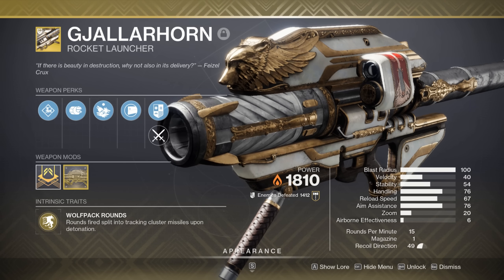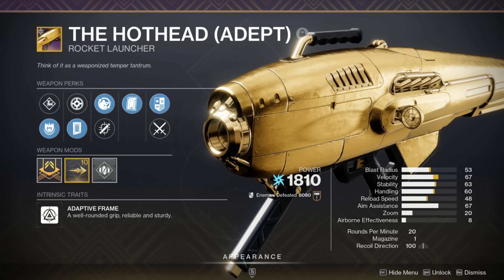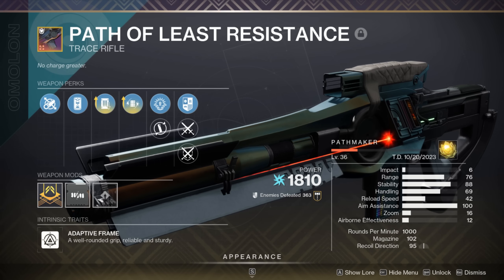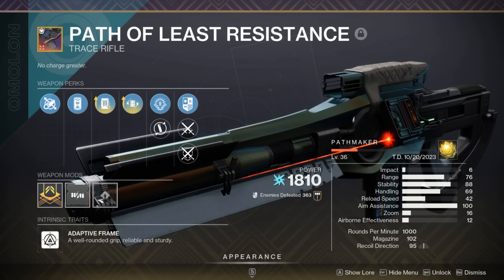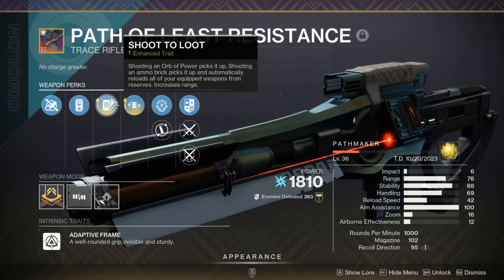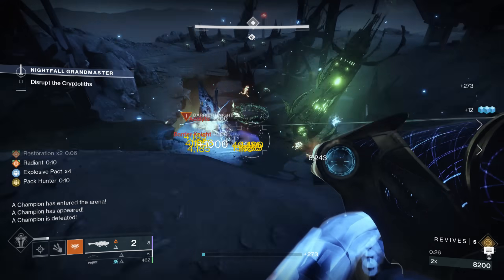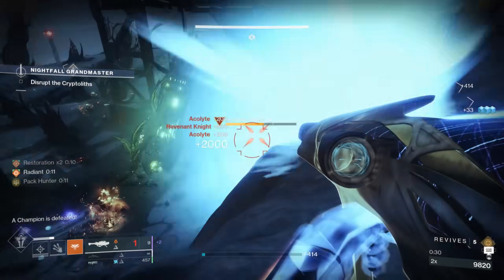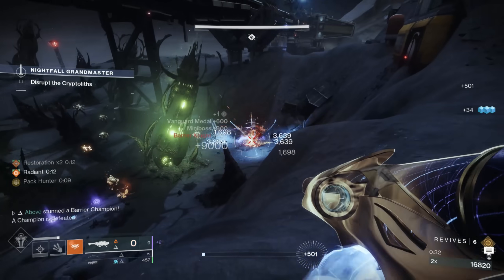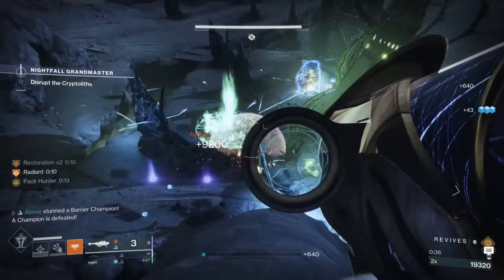As for weapons, you'll want a Gjallarhorn in your fireteam to empower legendary rockets with Wolfpack Rounds, with the other two rockets matching the weekly surge. Pair this with trace rifles to mark targets with Cenotaph, with the third slot reserved for Overload or Unstoppable stuns. If you have Path of Least Resistance crafted, I highly recommend Shoot to Loot, as it lets you do your typical rocket spam then collect heavy ammo from a distance while simultaneously auto-loading all your weapons. Any trace rifle will do if you don't have it.